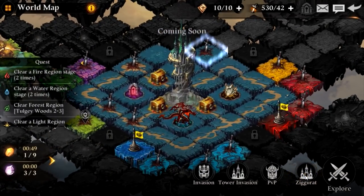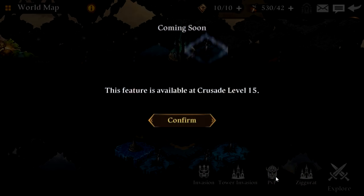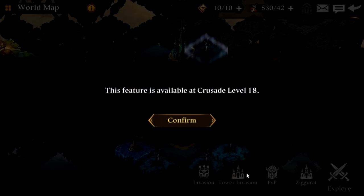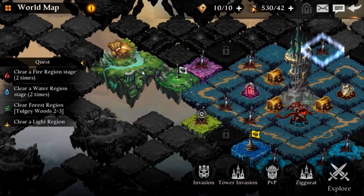Last but not least, there are a few different modes I don't have unlocked yet. The Ziggurat is still coming soon. PvP opens up at level 15 — I tried but after a few hours of play I'm only level 12. Tower invasions open up at level 18, and there's also an Invasion mode which I have unlocked but haven't seen any invasions yet.